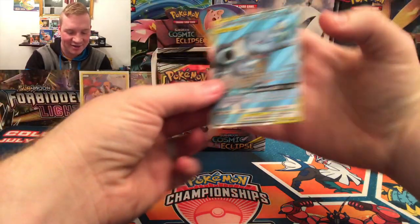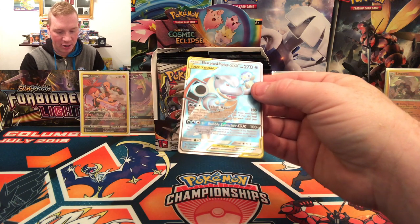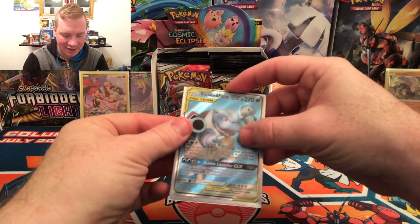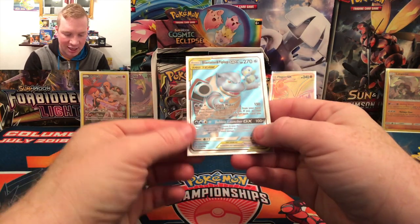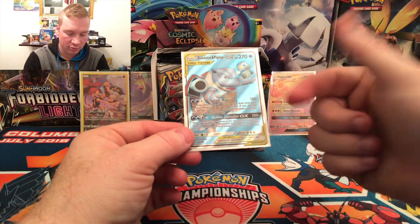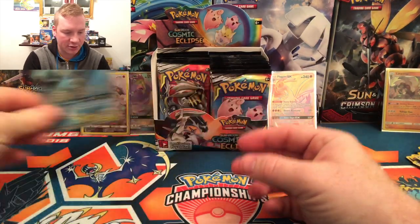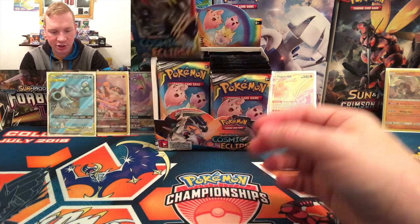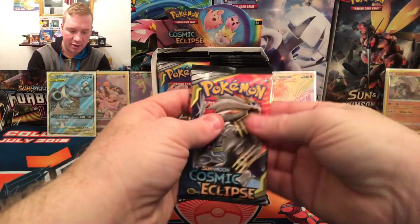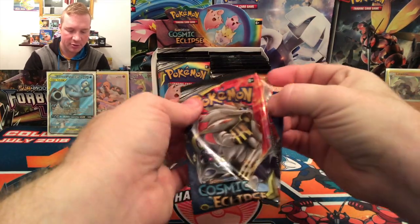Splash Maker does 150 — you get to attach up to three energy cards from your hand to your Pokemon any way you like, and for each one you attach, you can heal 50 damage onto that Pokemon. Bubble Launcher GX does 100; with three extra waters attached it does 150 more, and no matter what it paralyzes them. A Secret Rare, a GX, a Rainbow Rare, a Full Art — this has been an amazing first half of a booster box!